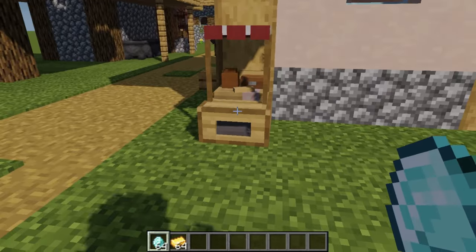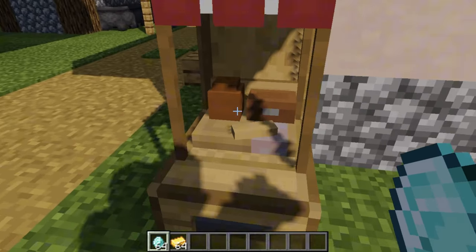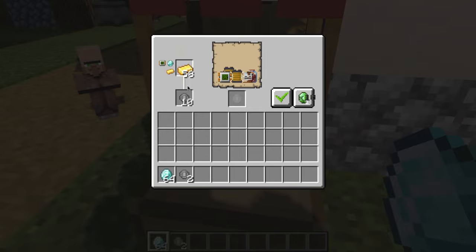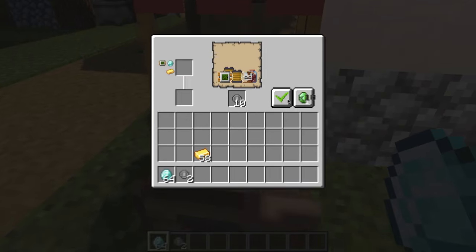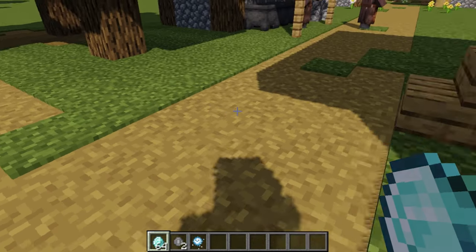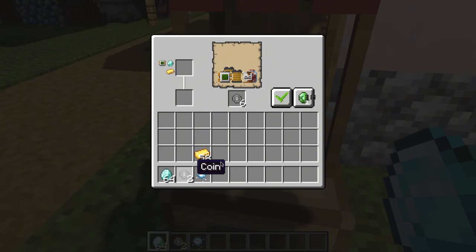Another cool feature this mod provides is a vending machine. All you need are diamonds and gold bars that can be converted into coins in the vending machine. After converting them into coins, place four coins to get unique random drops. Some of these drops include repair material for the turrets and upgrades, and of course sometimes something useless.